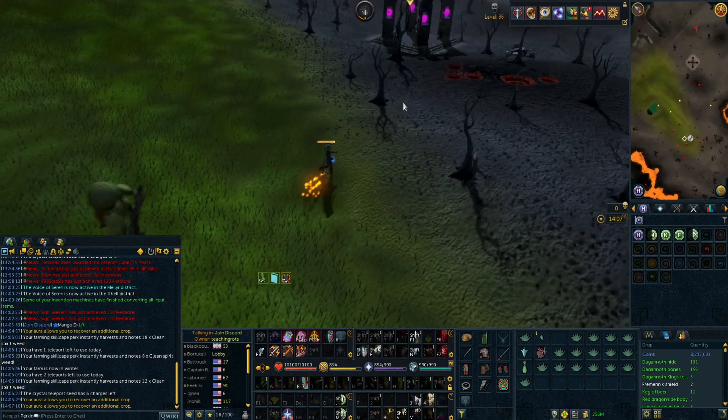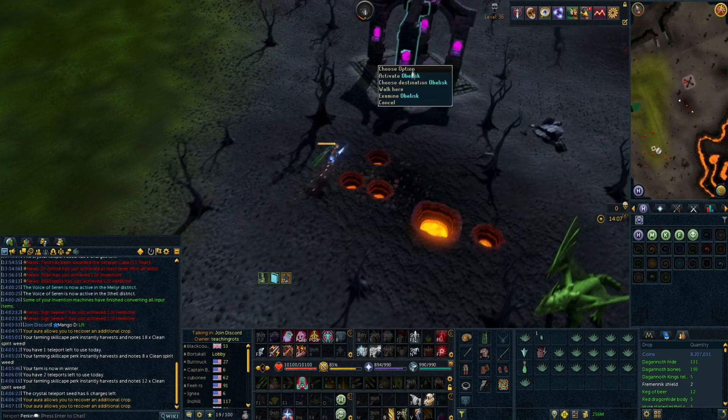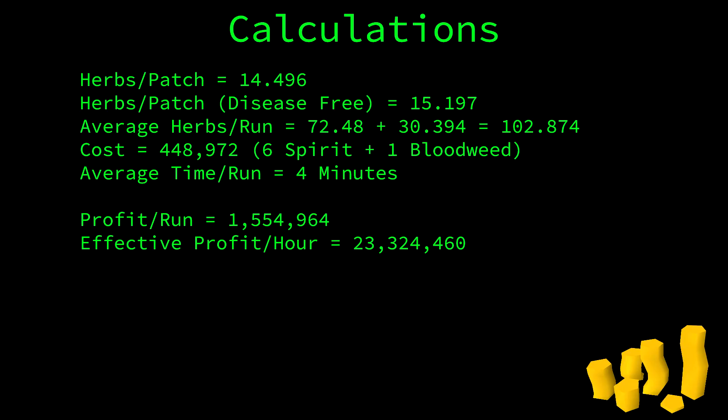And that's pretty much it for the herb run — it only takes between 3 and 4 minutes if you're fast. The average herbs per patch, assuming a death rate of just under 5% with ultra compost, is 14.5, and for disease-free patches — 2 of which exist in the game — this goes up to 15.2. So the average herbs per run is actually 102. We can use this to work out a profit per run of around 1.5 mil with current GE prices, assuming a cost of 450k for 6 spirit seeds and 1 bloodweed seed. You can take 10% off that cost with the Scroll of Life, and even more with the master farmer outfit since you have a chance to save seeds that you sow. This works out to an effective profit of 23 mil per hour.